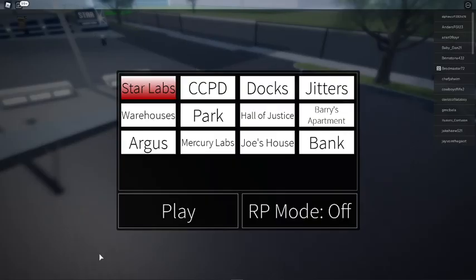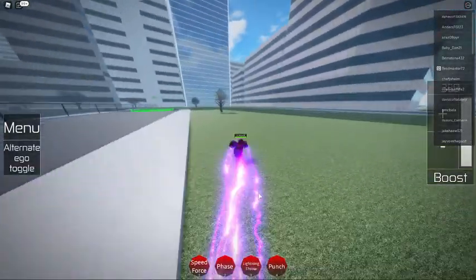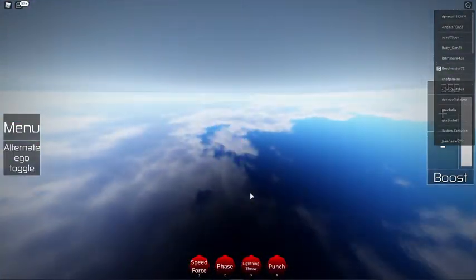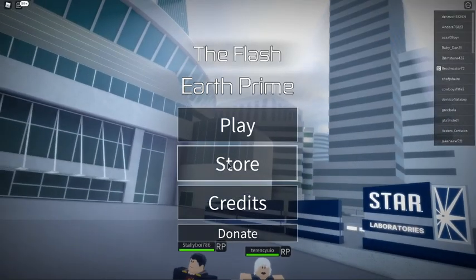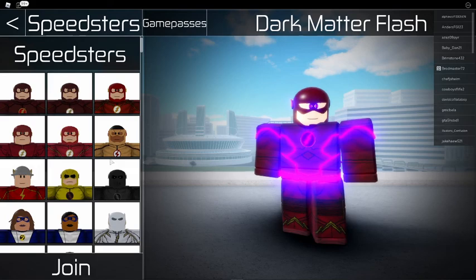Alright, next up on our list is someone you didn't choose — this dude, Mr. Purple! Mr. Purple with the pinkish purple lining. What just happened? You just glitched into the building, then the ground.